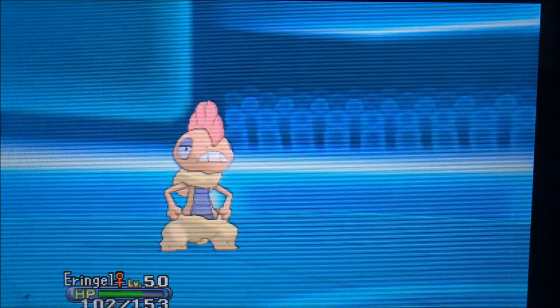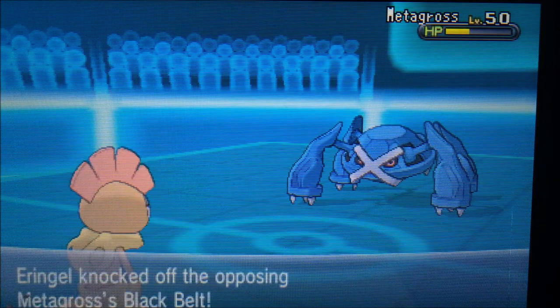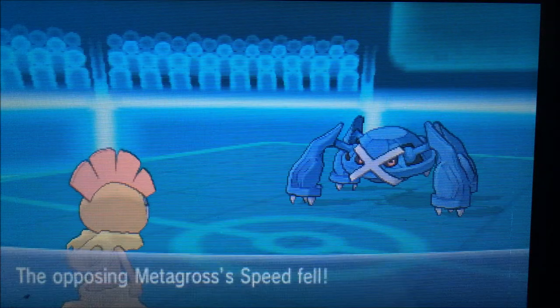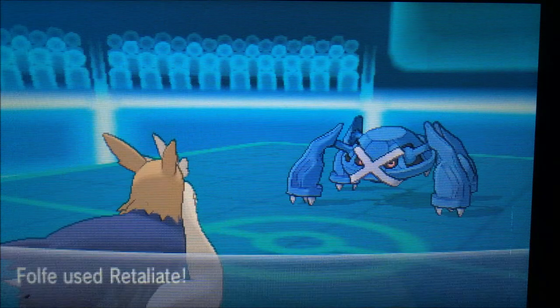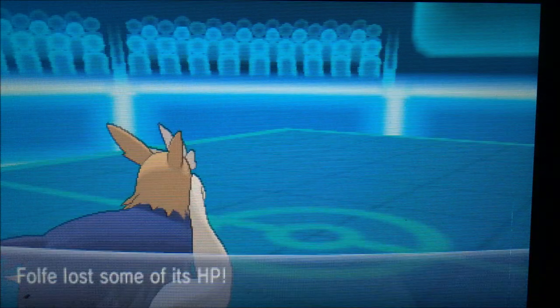I bring in Scrafty against Meteor Mash — it doesn't do too much, but Metagross gets an Attack boost. I'm faster so I go for Knock Off, doing fair damage. After that Attack boost it'll definitely take me out, so I retaliate and finish it off. I'm glad this wasn't an Agility set because that would have really screwed me over — one more big threat gone.